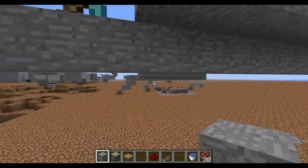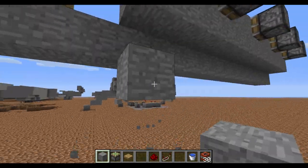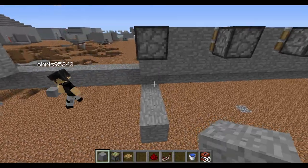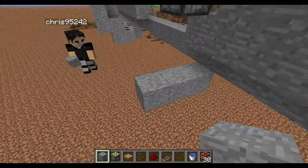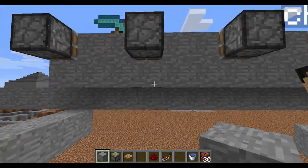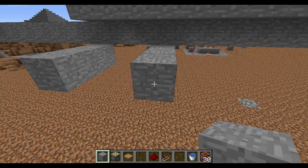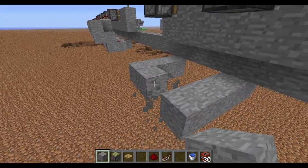Then you want to go: pressure plate, underneath it, one block out. You want to go out three like this, and then start doing the same thing on all the other ones. So three out, and then connect them.